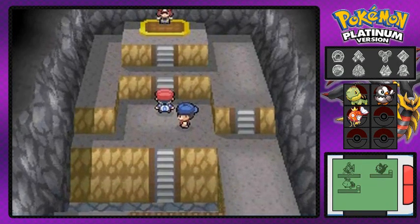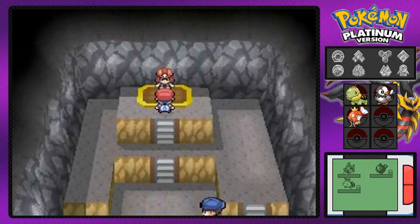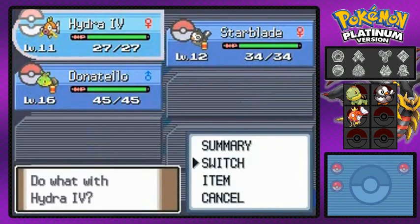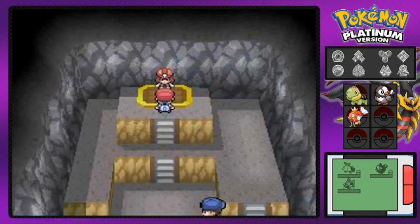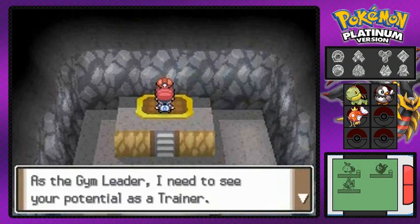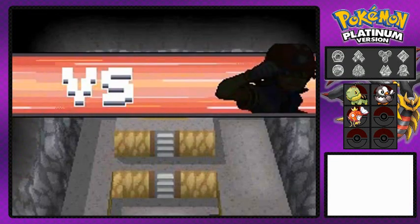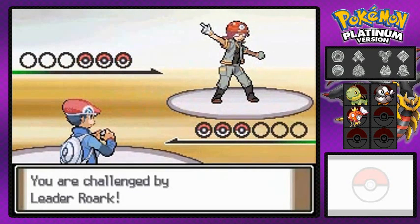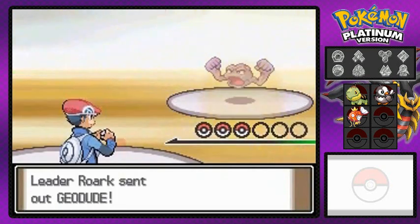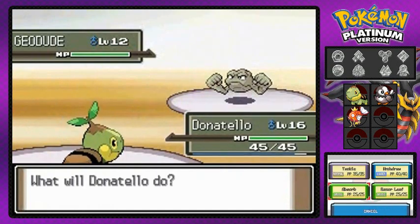The next trainer is Roark, and you're going to see the transition right now where I did lose to Roark. What I'm going to do is switch Hydra out for Donatello, because that was my mistake — I switch-trained with Hydra and Roark took advantage of it with Screech and Leer. Here it is guys: our very first gym battle in Sinnoh against Roark the rock type gym leader.